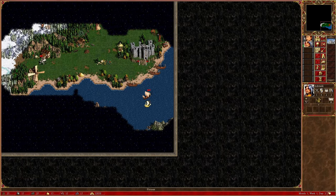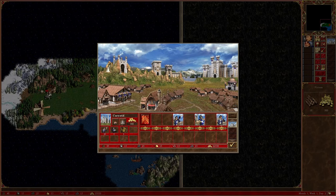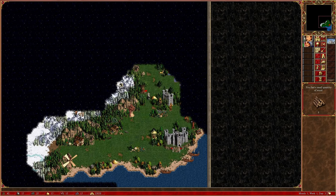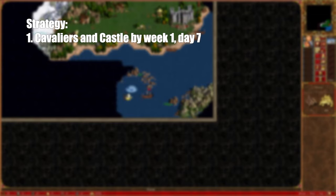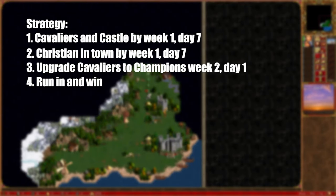The first scenario is extremely easy, should you not care about unit losses — you can literally rush the objective town and win super fast, only limited by your movement points. However, when not allowed to lose units, things become slightly more complicated. After a bit of trial and error, I found the most consistent strategy to be rushing cavaliers and castle in week 1, having my main hero in town on week 1 day 7, upgrading to champions on week 2 day 1, then heading for the objective town with an army of just 6 champions.